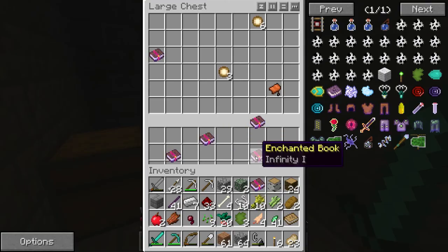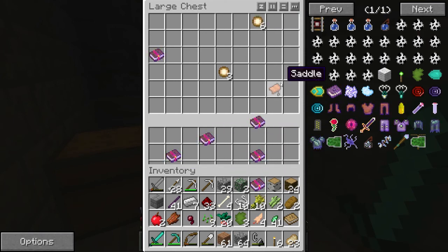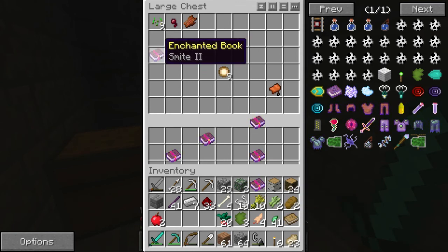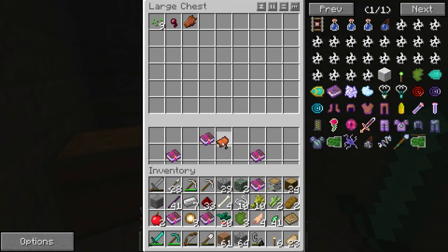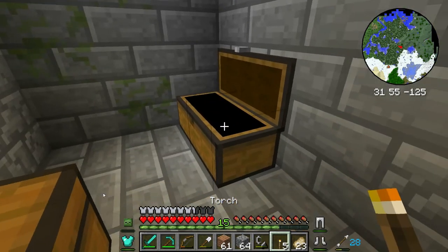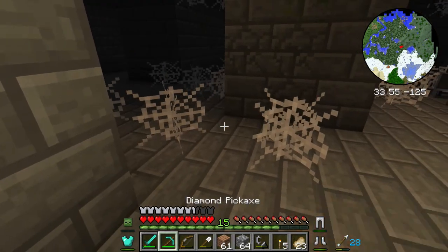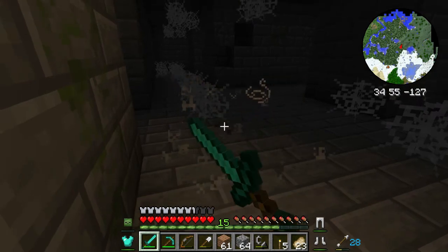We have Unbreaking 1, Fire Aspect 2, Knockback 1, and Infinity 1. I'm running out of room — I need backpacks. I'll drop off some stuff I don't need. I like how the character display shows me wearing the zombie head — that is awesome!